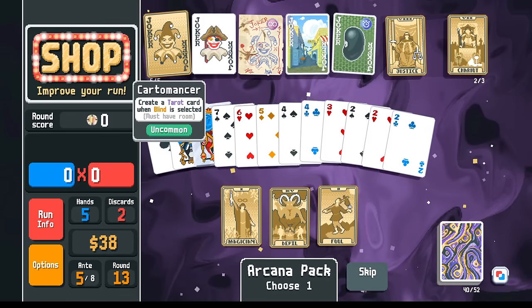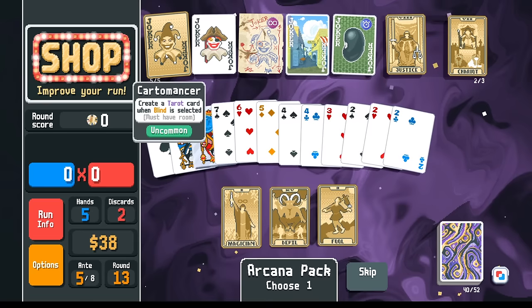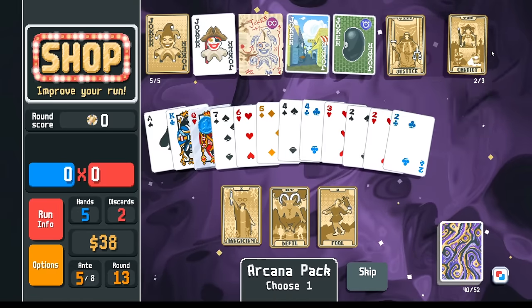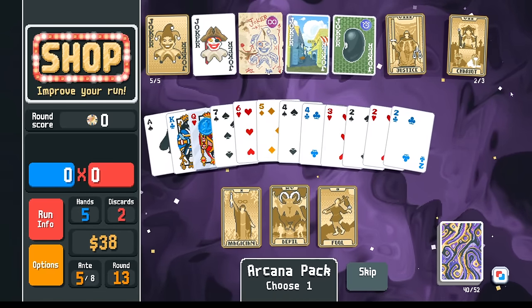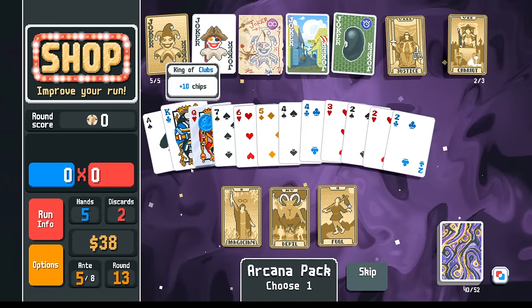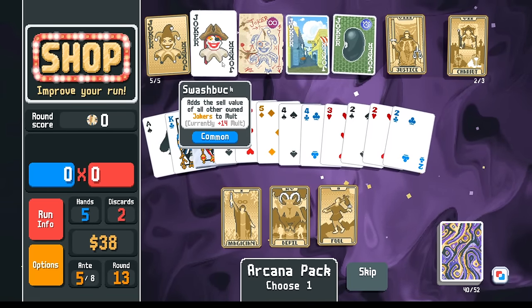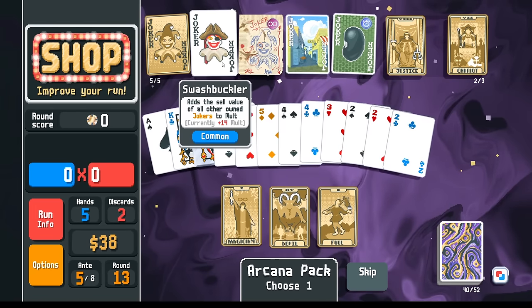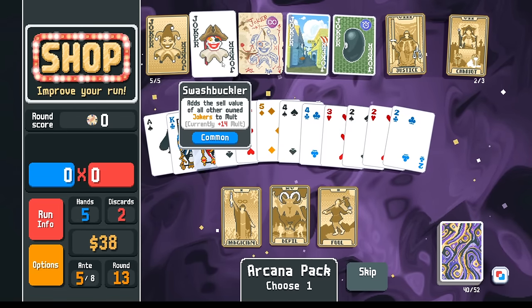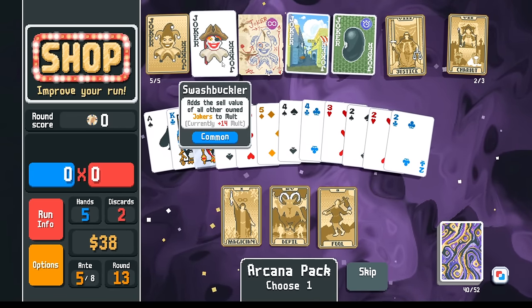Hallucination gives you the same number of average tarot cards, but it's cheaper because it's a common. Hallucination also has synergy with Oops All Sixes where you get guaranteed tarot cards, or even synergy with Brainstorm. Of course, Brainstorm copying Cardomancer, but then you need to have even more joker slots open. And here, demonstrating the power of the Crystal Ball - Crystal Ball allows you to buy tarot cards from the shop and still use these tarot-card-spawning jokers. There's 8-Ball and Cardomancer, Hallucination, even Sixth Sense and Seance giving you consumables, Superposition giving you tarot cards.